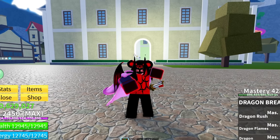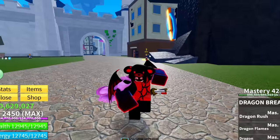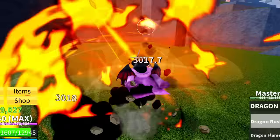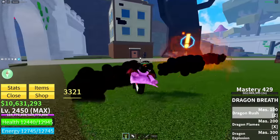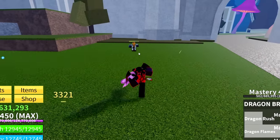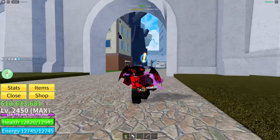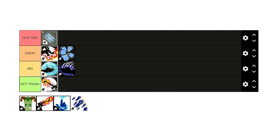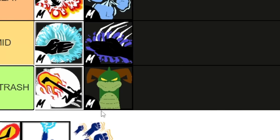Now we have Dragon Breath, basically a downgrade of Dragon Talon. It's a second sea fighting style. The Z ability is called Dragon Rush — it hits with both fists. Next is Dragon Flames, which is alright but nothing impressive. Overall it's just a mid fighting style, and I'm not very impressed. Dragon Breath goes into Hot Trash tier.